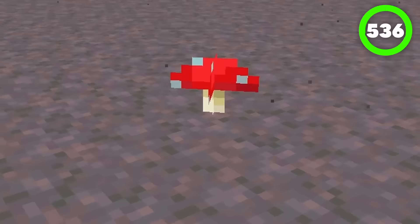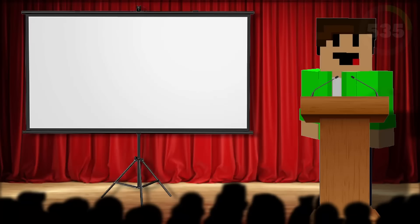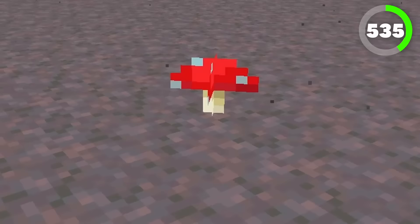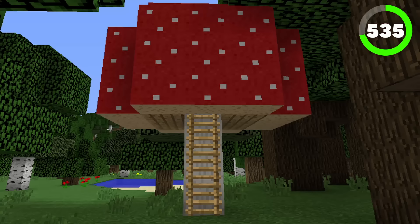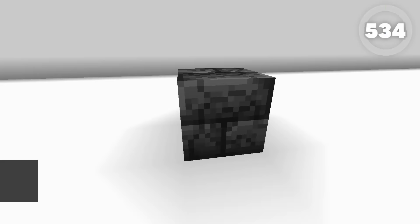Number 535 is the red mushroom, and all of the same things apply. But in my opinion, the red mushroom is more superior to the brown mushroom. When you use bone meal on this mushroom to create a big mushroom, the mushroom is actually curved inwards, so it's easier to make a mushroom house. And you can actually harvest the red mushroom block by growing the red mushroom.